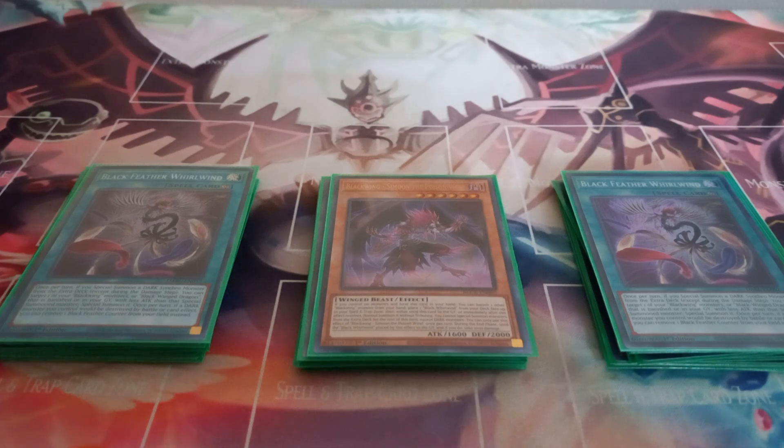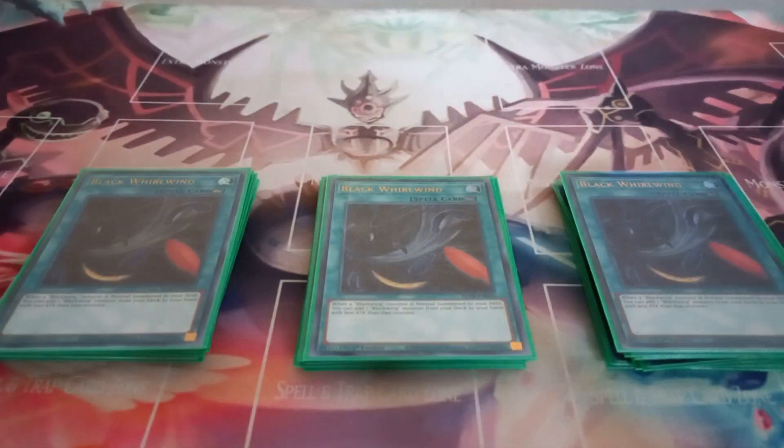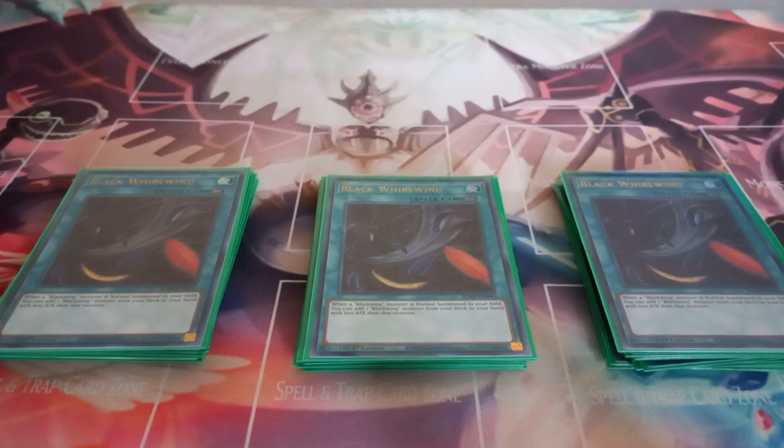Then I play three copies of Black Whirlwind. Black Whirlwind has the effect: if you normal summon a Blackwing monster, you can add a Blackwing from your deck to your hand that has less attack than the summoned monster — and this is not once per turn at all, which is part of the reason why this is such a strong card for Blackwings.